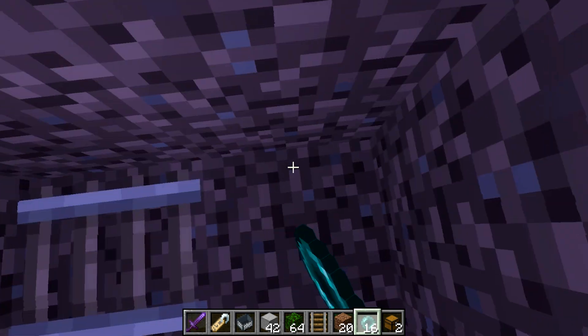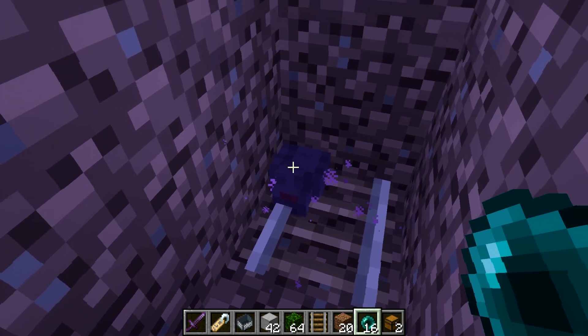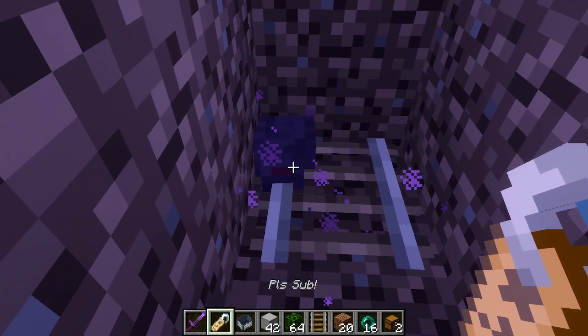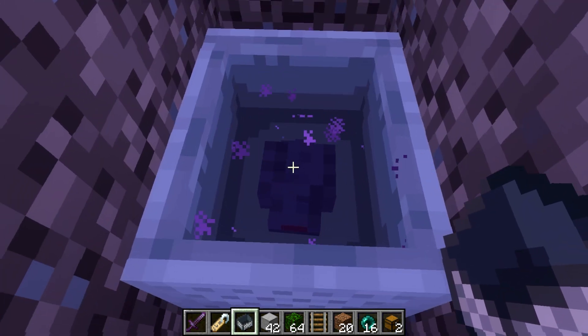Now grab your ender pearls and throw them around here until you get an endermite to spawn. There is a 1 in 20 chance that one of these spawns. Once you get one, grab a name tag and name tag it, then grab your minecart and it should automatically go in.